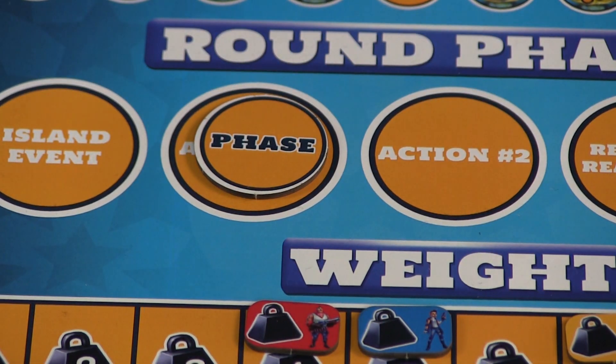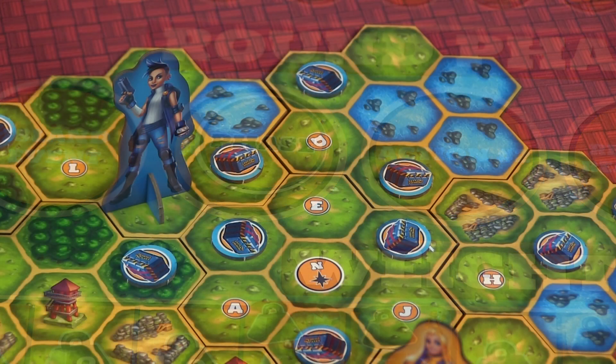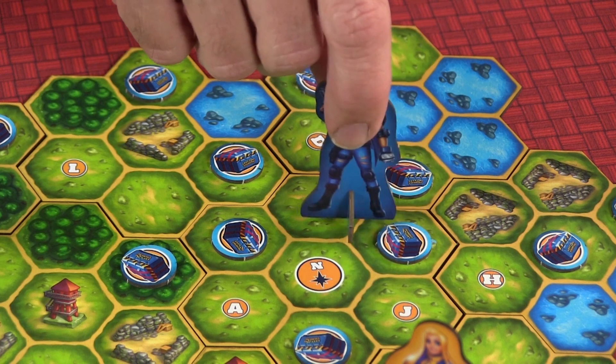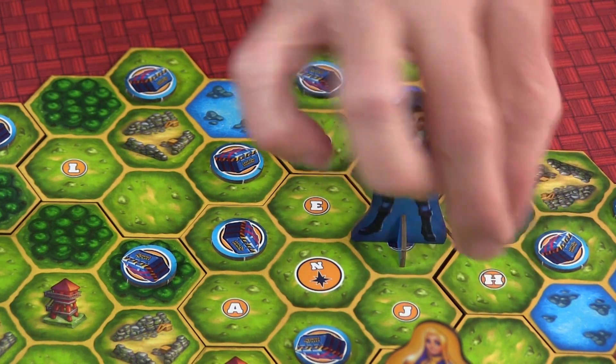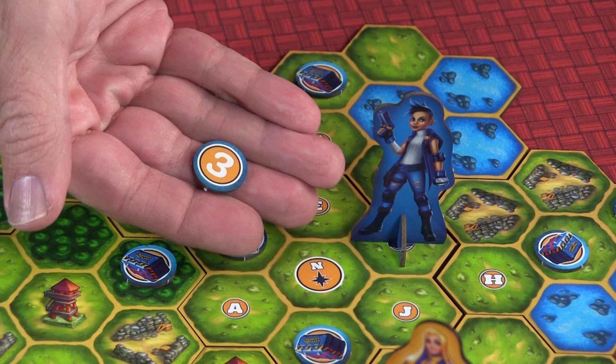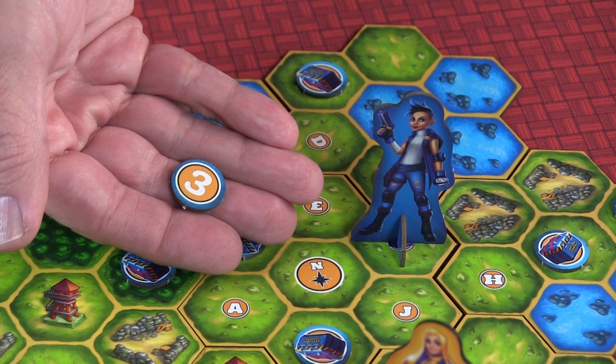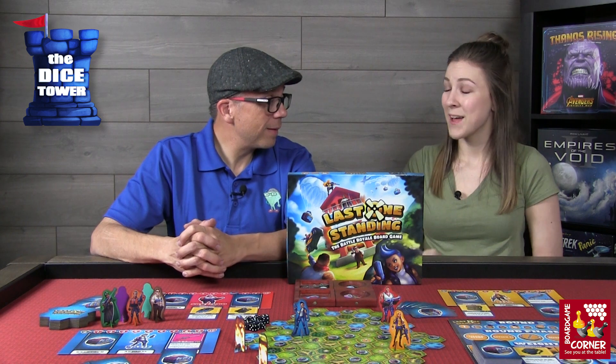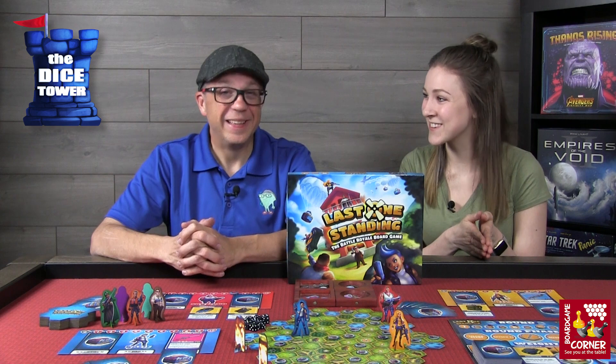You have three different choices of action. The first is to move — you can move up to five spaces on the map, and if you end your turn on a loot spot you can pick up all the loot there. This includes crates from the beginning of the game as well as mega supply crates dropped during the island event. If a player dies, all of their equipment stays on the space where they died, so you can loot off another player once they're out of the game.